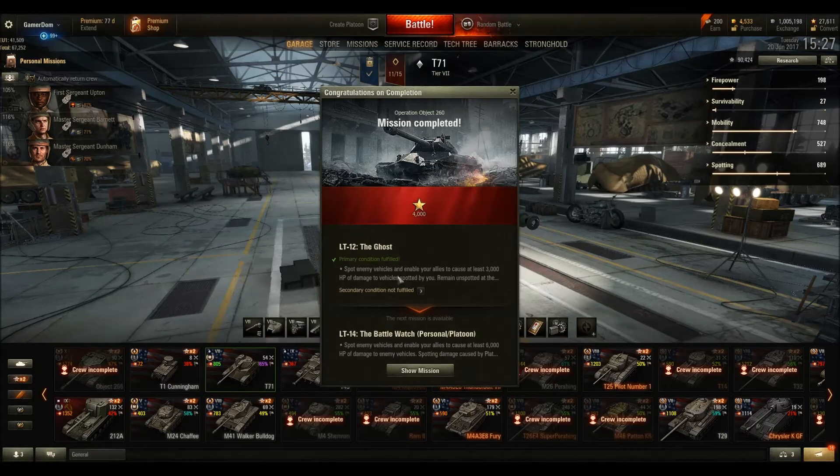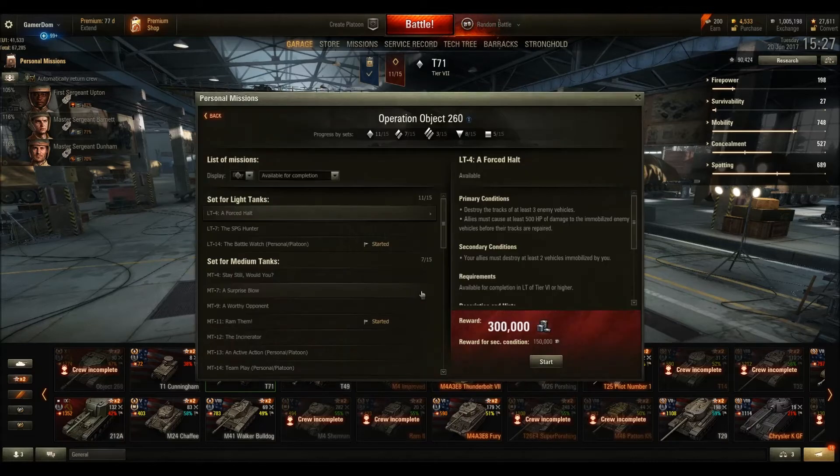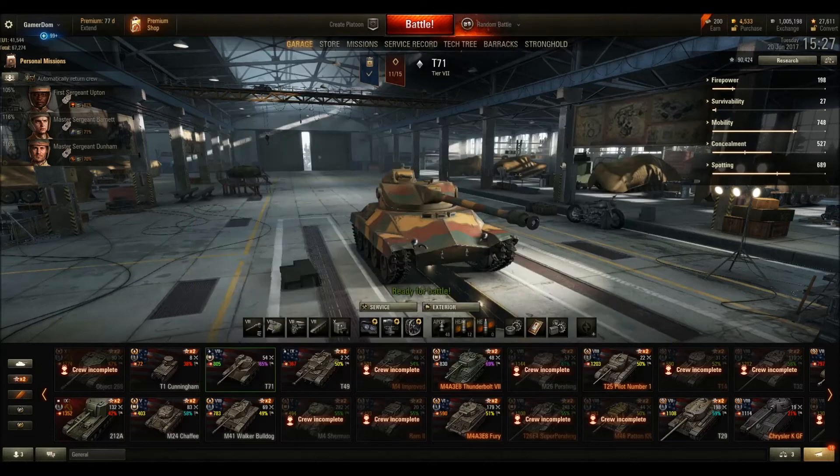So we did the spotting mission: enable your enemies to cause at least 3,000 hit points of damage to the vehicle spotting, and you've got to remain unspotted while that happens. Yeah, that was good, we'll take that. And we got 4,000 free XP — well, that's great.